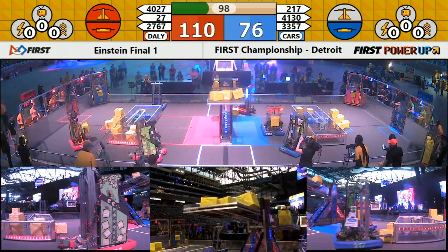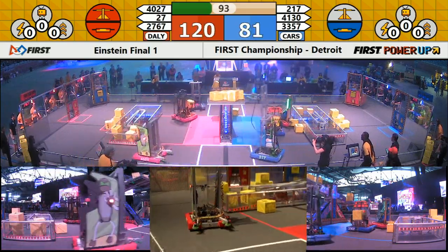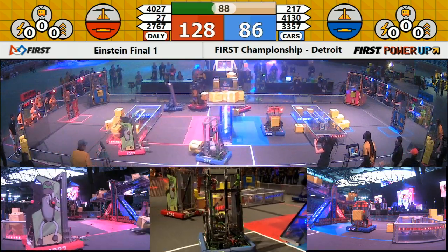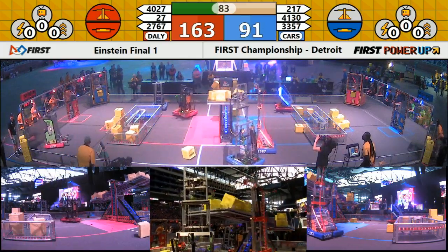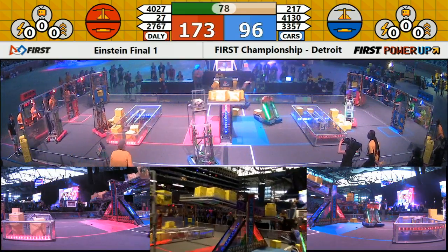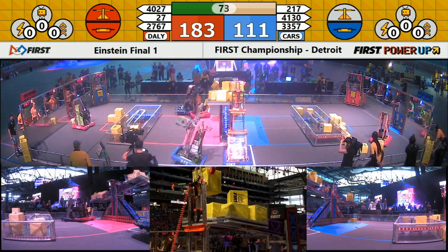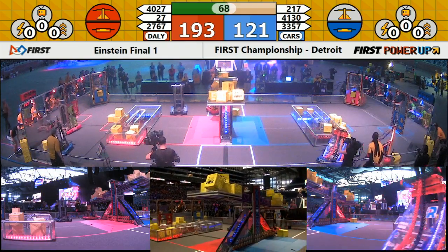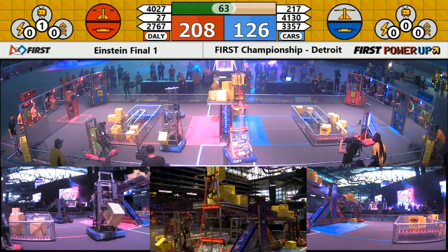Looking down at the red end of the field, we've got two red alliance robots with power cubes in the possession of 27-67 Strike Force. They are meeting some defense from 41-30. 41-30 needs to be careful around that null territory — they can't play defense there. Under a minute and a half remaining, still an advantage to our red alliance. Blue alliance needs to get something moving and fast. Down on the blue end of the field, Rush in red bumpers is playing some defense against the blue alliance switch. If the blue alliance loses possession of their switch, their score will pause.